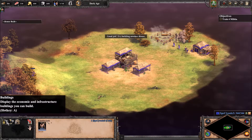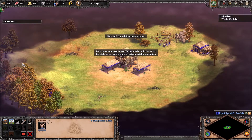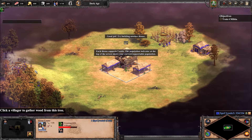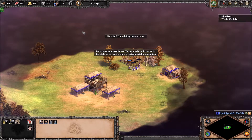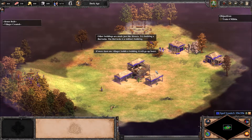Then click where you want to build the house. Try building another house — each house supports five units. The population indicator at the top of the screen shows your current and supportable population. If more than one villager builds a building, it will go up fast.